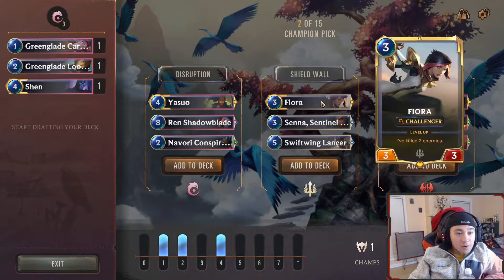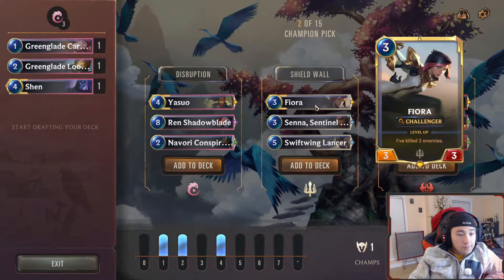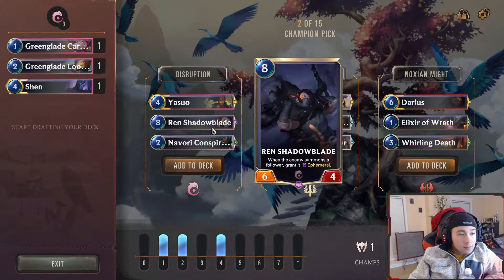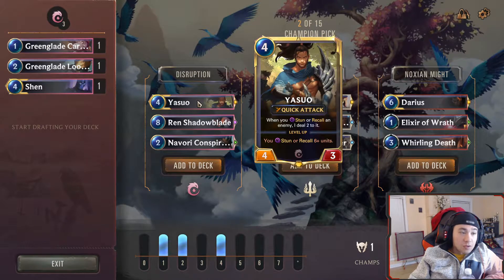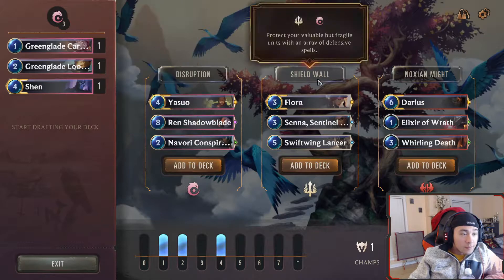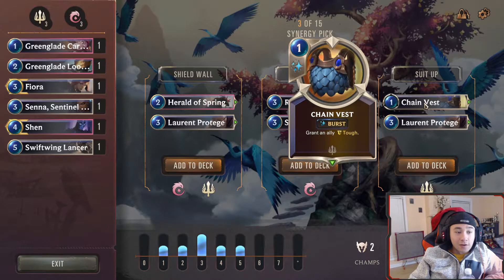Full Ionia? Shen-Fiora is another good combo. Yasuo is good though, well, depends on your deck. We'll go with Fiora. We're going with the classic Shen-Fiora.